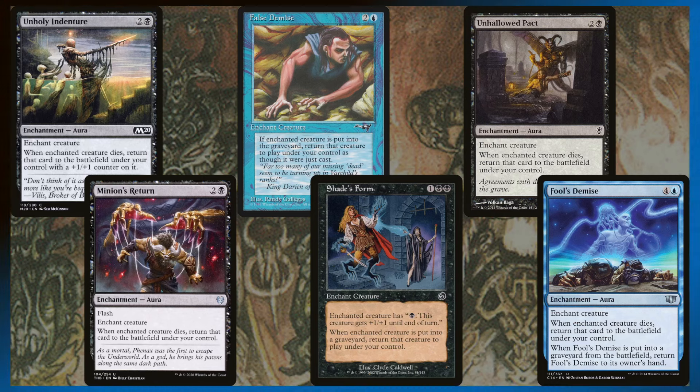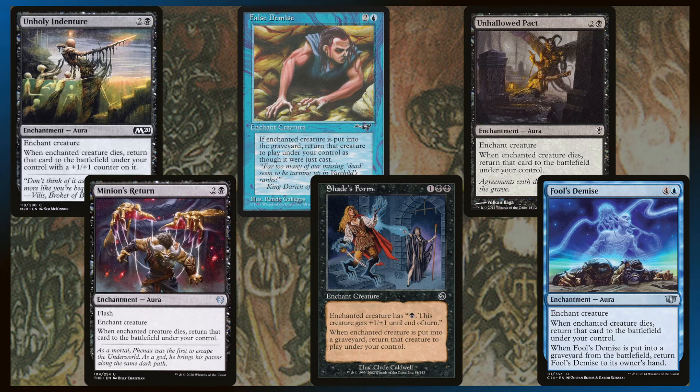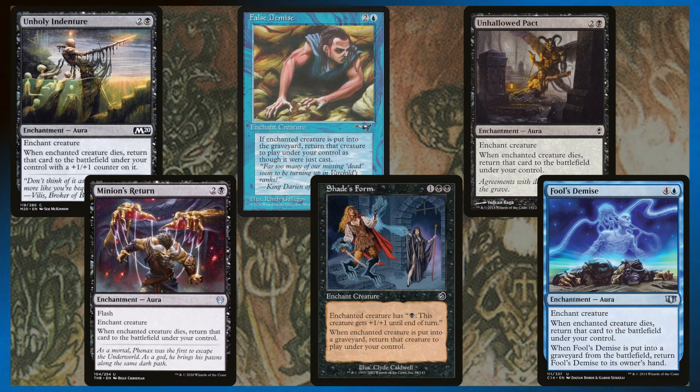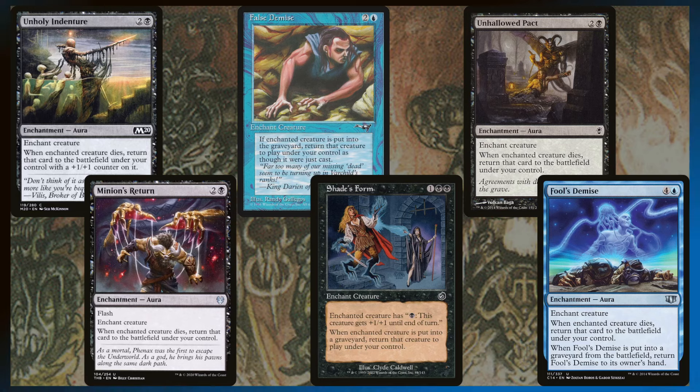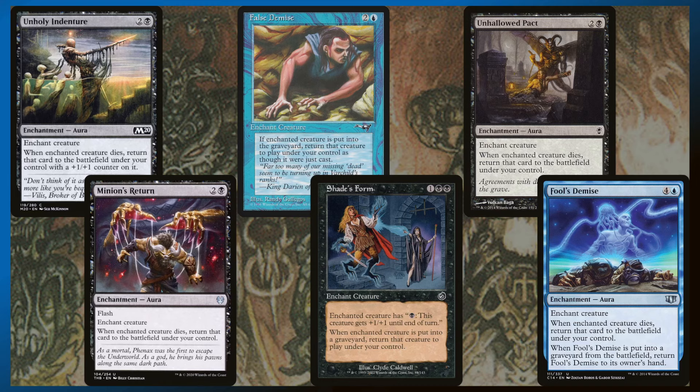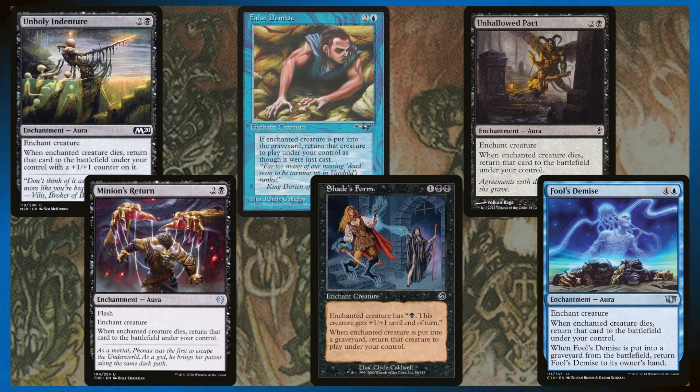Whenever Fool's Demise is put into a graveyard from the battlefield, it returns to its owner's hand. So if someone even destroys Fool's Demise in response to you tapping your commander, you still just get Fool's Demise back. It needs to be exiled to be taken out of the game, or else you just get to use it over and over and over forever. It is kind of ridiculous.